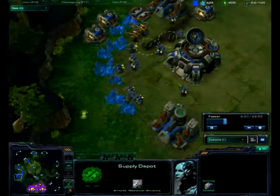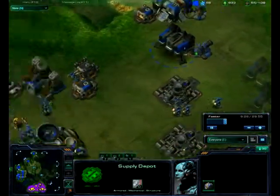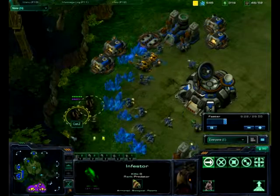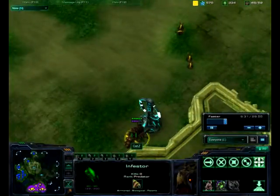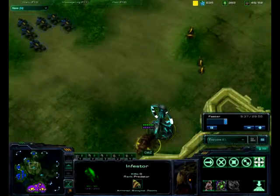I'll place my Infestors at the mineral line and wait until they have enough energy for two Fungal Growths each. This other Infestor will be spotting any upcoming attacks such as these Hellions.